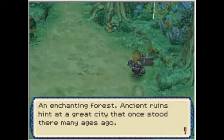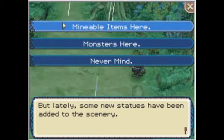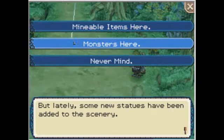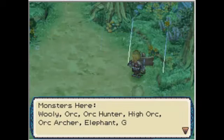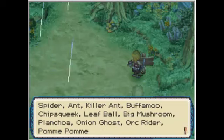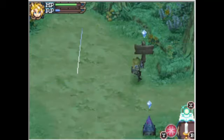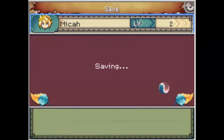An enchanting forest. Ancient ruins hint at a great city that once stood there many ages ago, but lately some new statues have been added to the scenery. You can check out the mineable items and the monsters, like Willy, Orc Hunter, Spider Ant, Orc Rider, and stuff like that. There's also a save point here. You can save before going into the place, which I suggest doing.